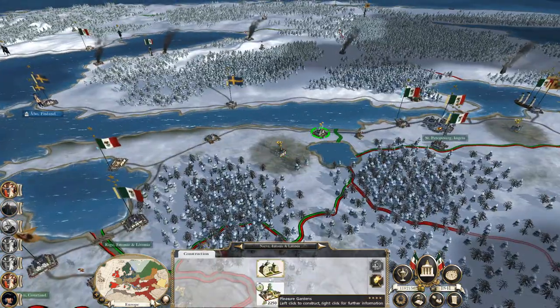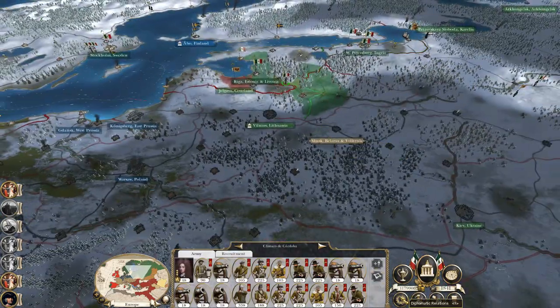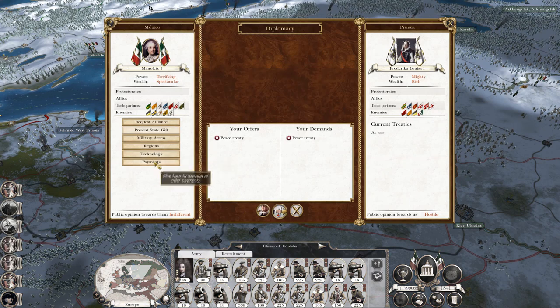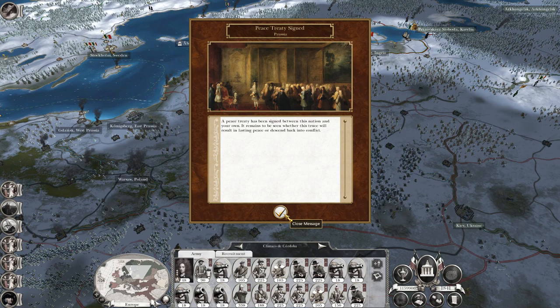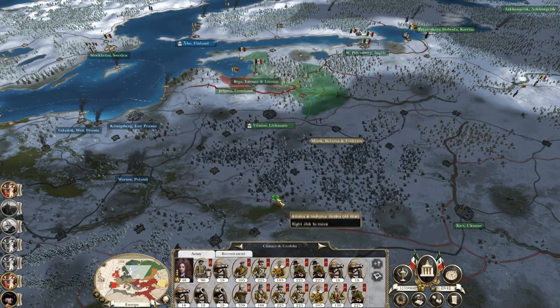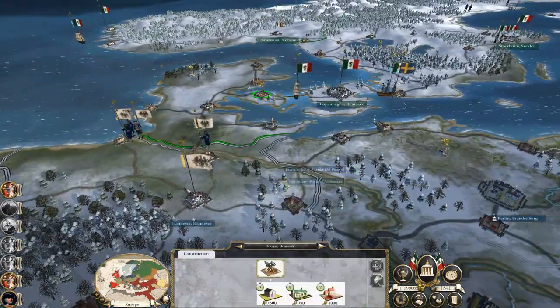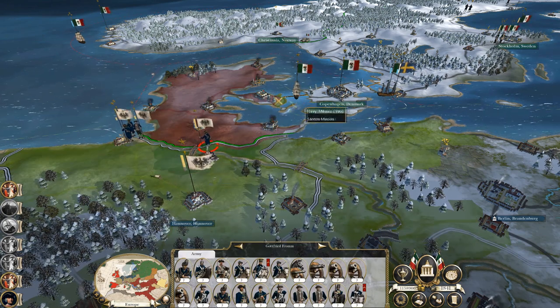Let's do some upgrades. Diplomacy - Prussia - request peace. And we will offer them let's say 20 grand. 20 grand to fight my enemies for me on land - seems perfect to me. Look at all these troops freed up for you to actually do something useful.